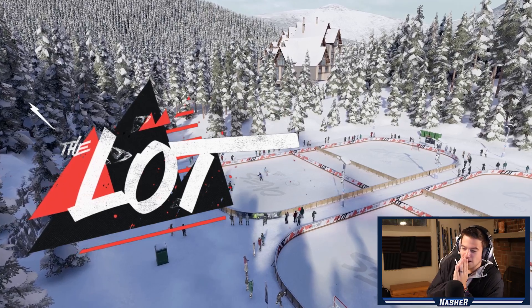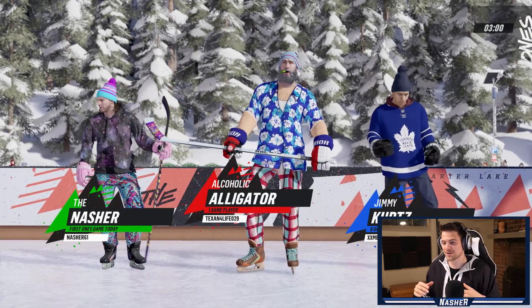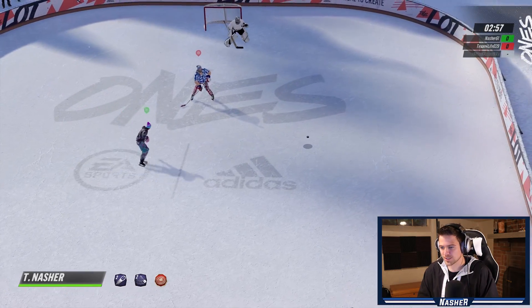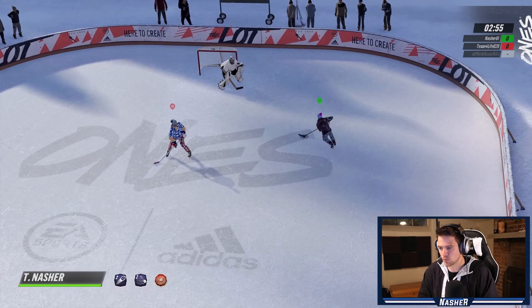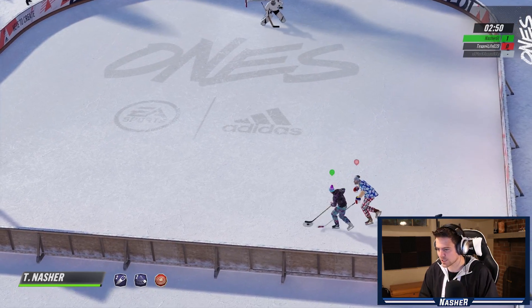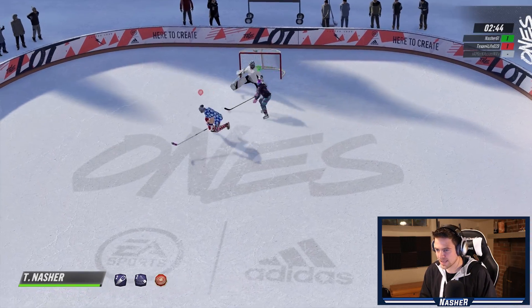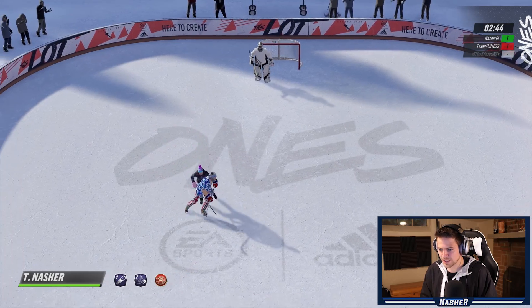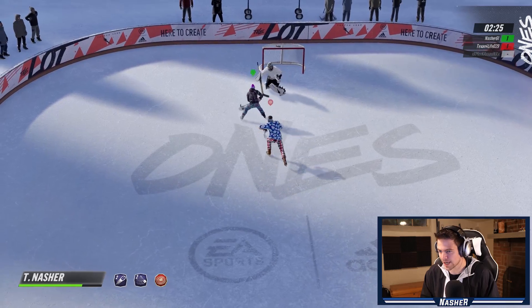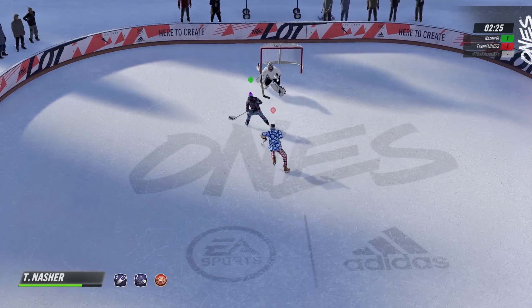Here we are on the beautiful outdoor pond. It's been a while. Look at that guy in the middle - that is the best outfit I've ever seen. There's one goal mid slot and red is back. We've got one guy so it's gonna be a one-on-one. Goal number one is a mid slot wrister. This actually couldn't have gone any better. Little spin move, come on in - one-hander, don't mind if I do. Let's go!